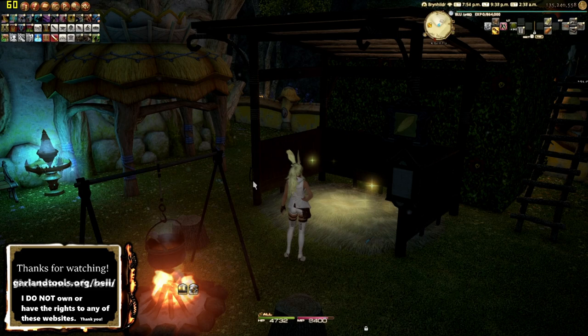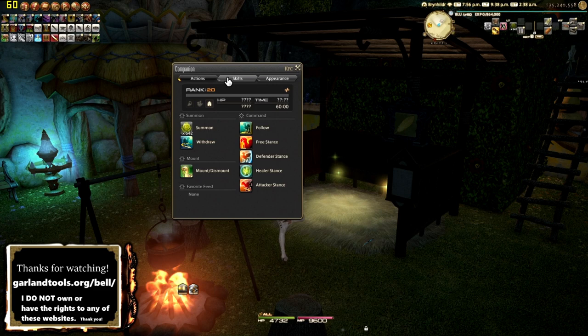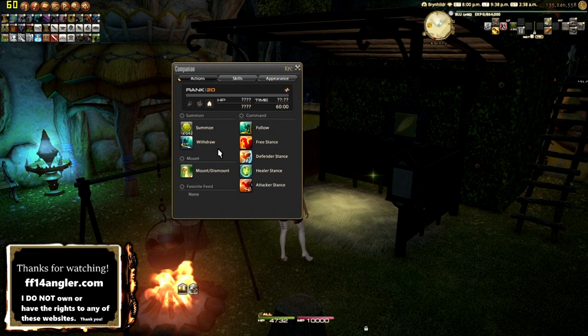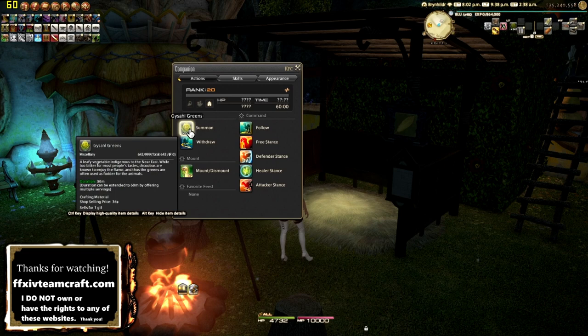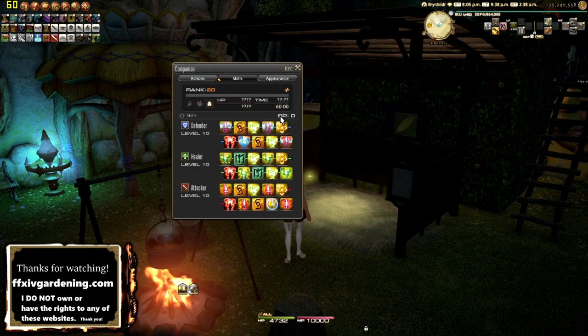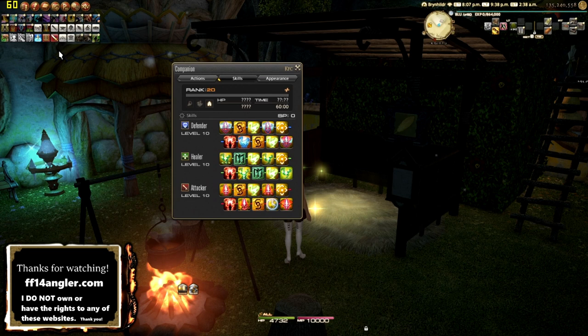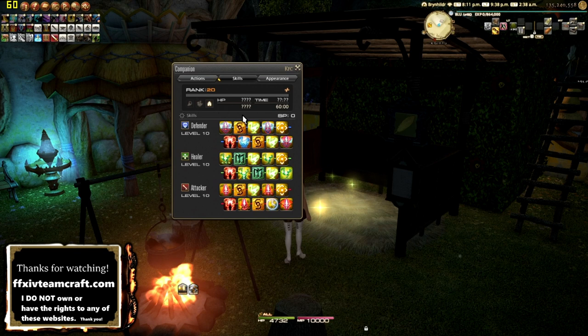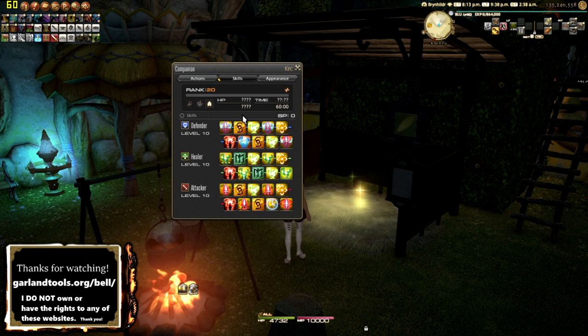For the chocobo companion guide: you unlock your chocobo at level 20 through your starter town. The chocobo has stances — Free Stance, Defender Stance, etc. — covering basic tank, healer, and DPS roles. You summon your chocobo using Gysahl Greens by default, and it learns skills by killing mobs out in the field. You can also use the weekly and daily companionship experience bonus by killing monsters, but try not to obsessively focus on leveling your bird — it takes a very long time.